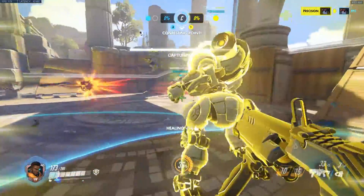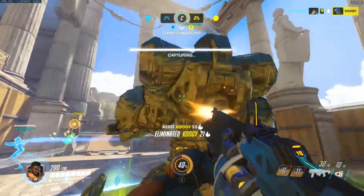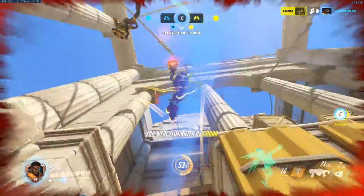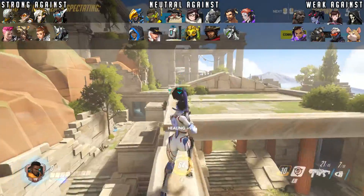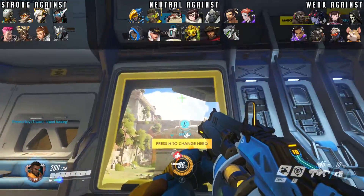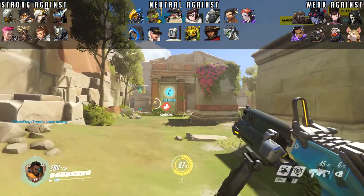Finally, let's talk about some matchups with other heroes, focusing on some of the more notable ones. This is a list of whose life you'll make difficult, and who will make your life difficult. First up, let's talk about who you favor in matchups. Tracer, Junkrat, and Zarya all stand out since you can use your immortality field to negate their ultimates.